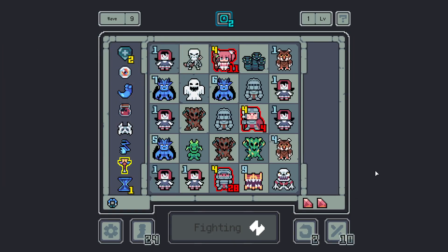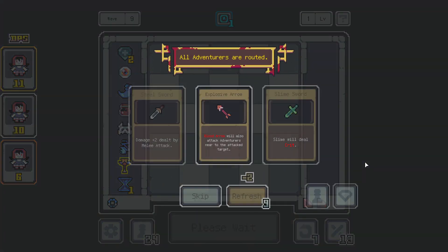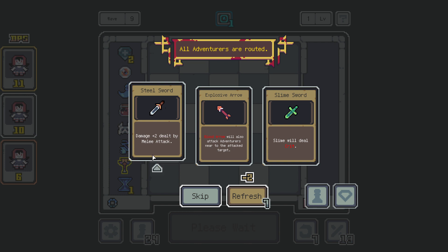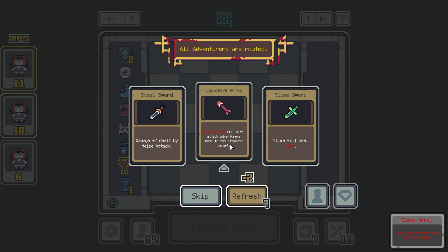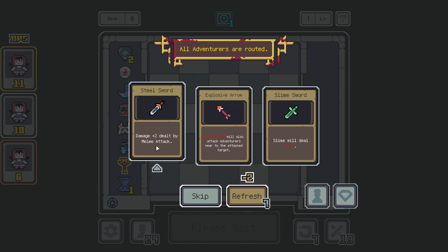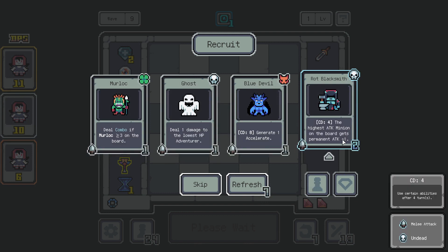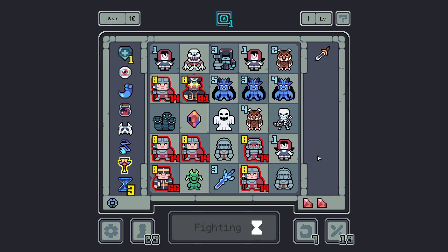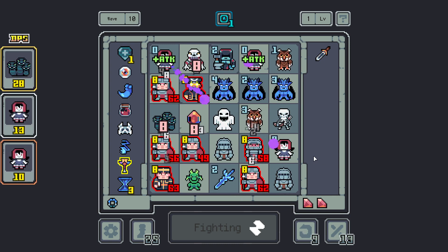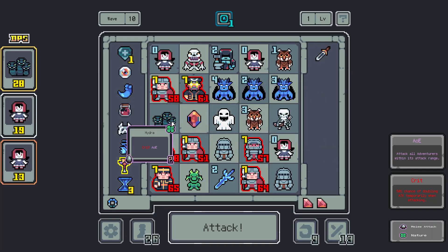We'll get another armor guy, cause then we'll get two refreshes instead of just one. Dolls. Blood arrow will attack near to the target — Slime will deal crit. Blood arrow will also attack adventurers near the attacked target. I think I'll just go with that. Board gets permanent plus one — that could be pretty good for the dolls as well.